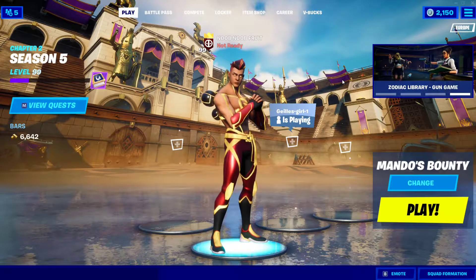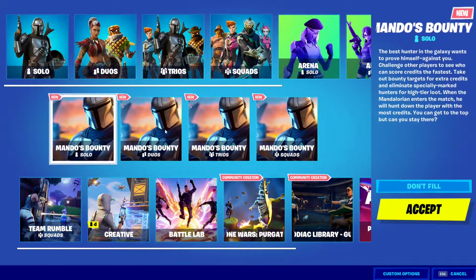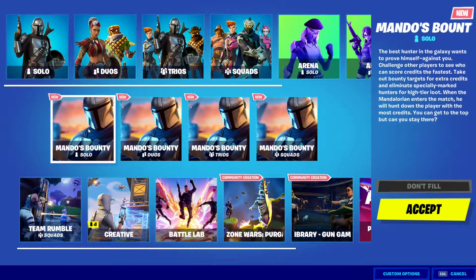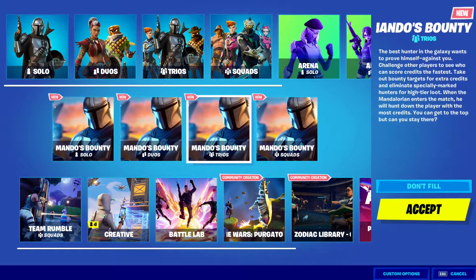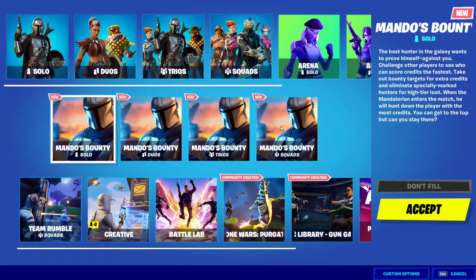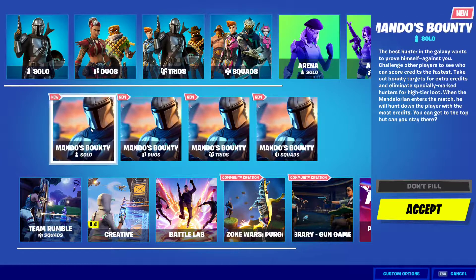Hello everyone and welcome to the channel. In order to obtain the new best car umbrella, all you have to do is win one of these modes — Mando's Bounty. You can win it in solo, duo, trios, or squads. Most people say it's easier at solo, others say it's easier at squads because you have other people with you who can help you win as a team.